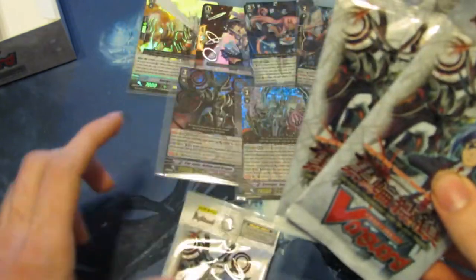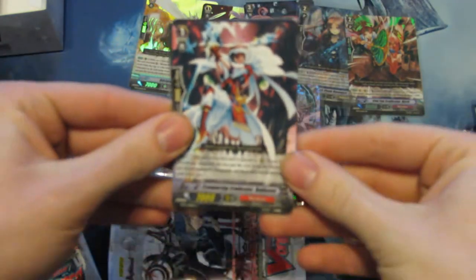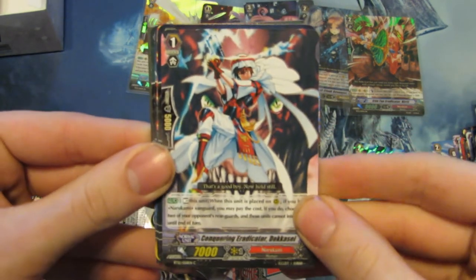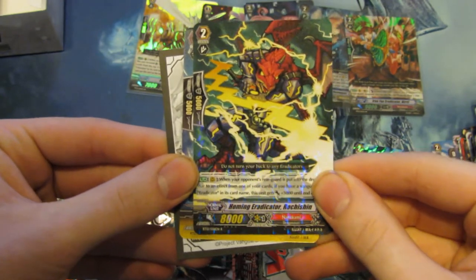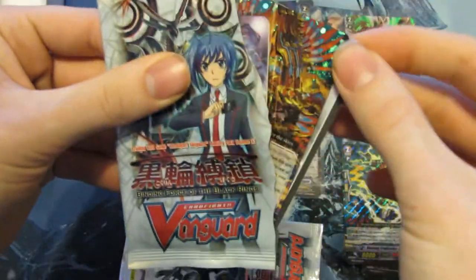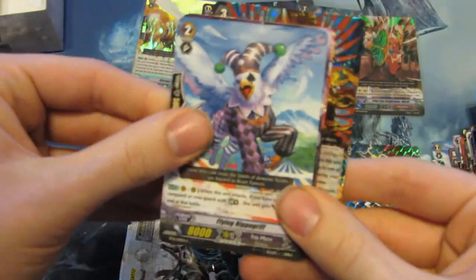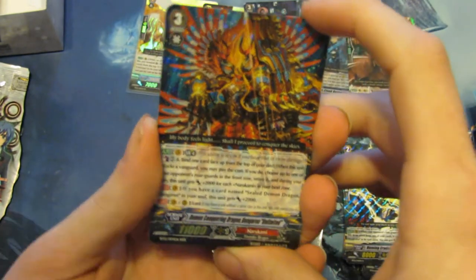I think this is the holo pack — let's see. I'm just going to flash through the commons once my camera decides to focus again — my camera's really picky. There we go. Link Joker, Narikani. And Single Rare: Homing Eradicator Roshin, another one of him. Going on to this pack — there it is, these are Triple Rare. We all saw it: it's Demon Conquering Dragon Dungare Unlimited, the cross ride for the original Degree.